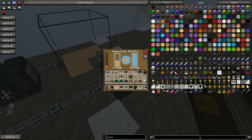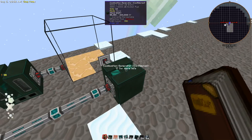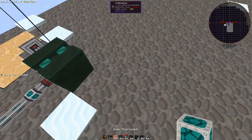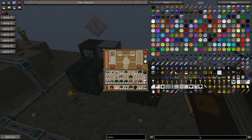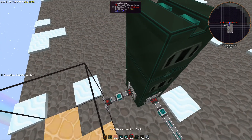If you notice it's now generating 160 RF a tick and doing one millibucket per tick - seven ticks per millibucket, going through water at a slower rate. It does take a while to burn through the rocket fuel, so if you have these vats being fed you can set up additional combustion generators, which is what you're going to want to do.